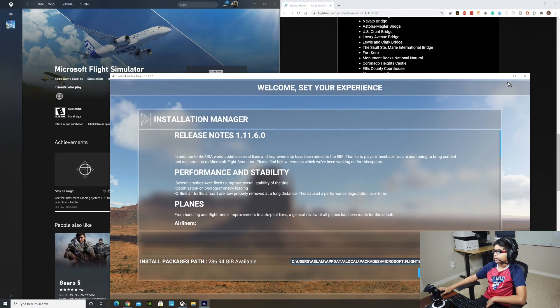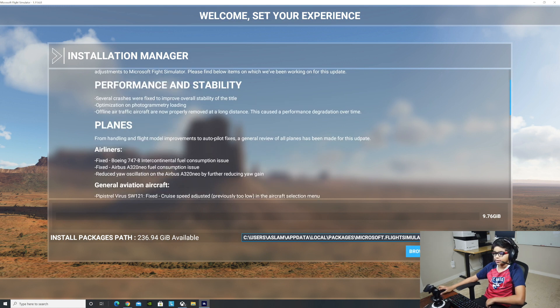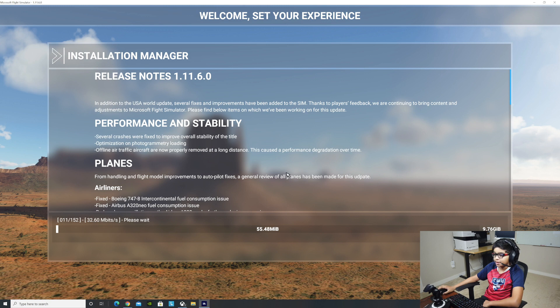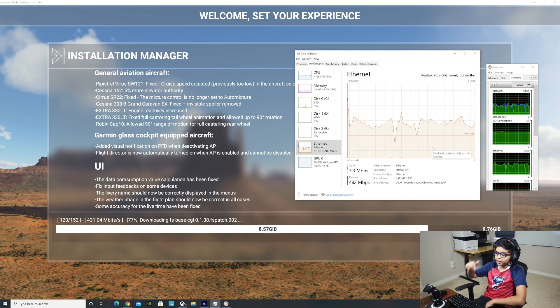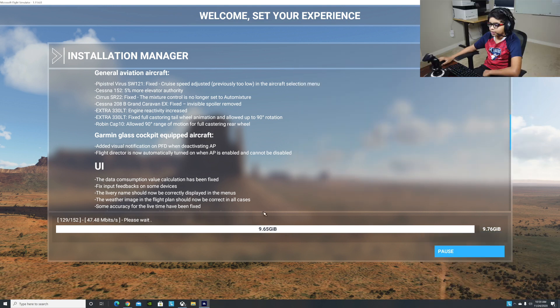Let me pull up the content manager — release notes 1.11.6.0 — and yeah, this is the USA update. We're going to update this. It recognizes the update already, so that's what should happen. Right here I've pulled up a little window showing how fast the update is downloading. We have a wired connection so it's going to be faster — if you guys use Wi-Fi it's going to be like a little snail. So if you want to update this, you might want to use a wired connection.